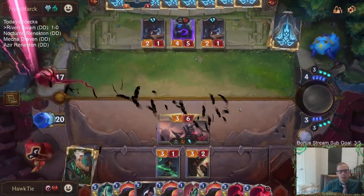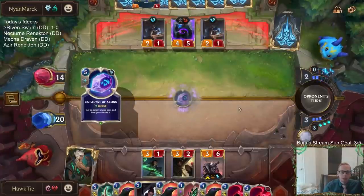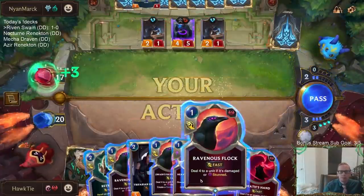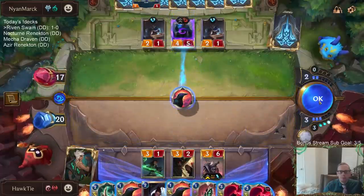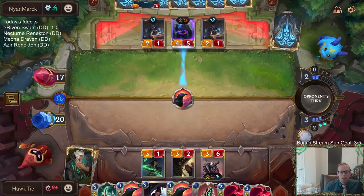Sentry's just really good — such a good blocker, and then they get to draw the cards. I really don't want them to just draw cards. So that'll be 7.